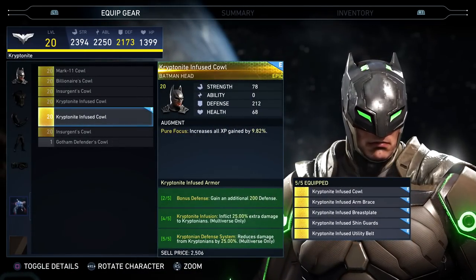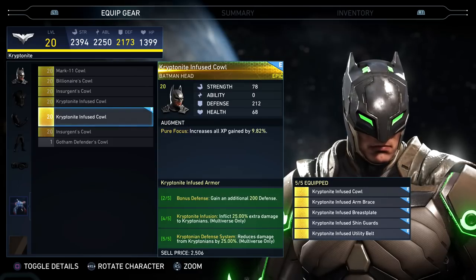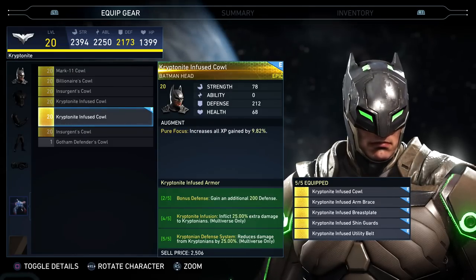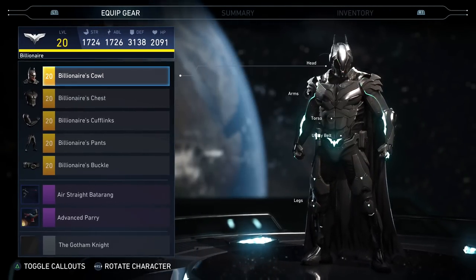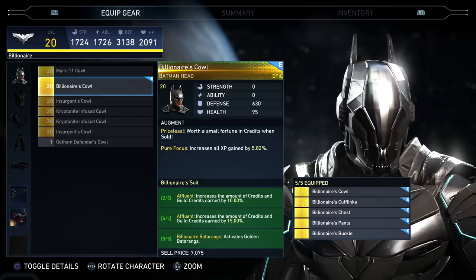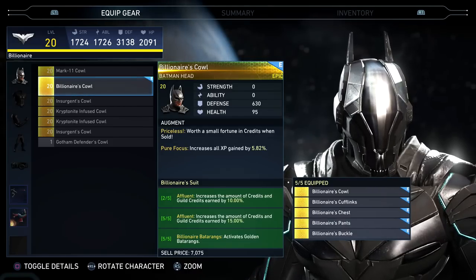The Mark 11 set and the kryptonite set are good against Kryptonians — almost overpowered. If I have to fight Superman I just put it on: 25% extra damage to Kryptonians and they do 25% less to me. The one I struggled most to get was the billionaire set — I almost had the entire set but didn't have the buckle. I finally got it this morning, but it kind of sucks because if you have four pieces you only get the two-piece bonus; if you don't have all five it's pointless.